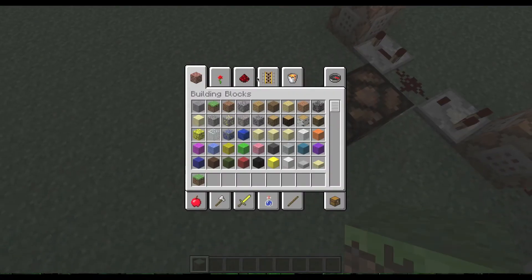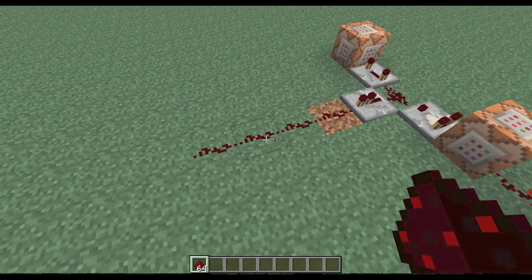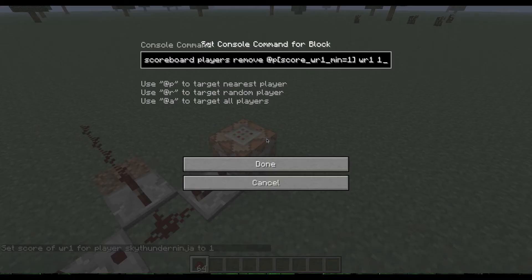It can be — say, if you put redstone here, then it will light it up. And this block pretty much takes away that WR1 point so that you can use it all over again.